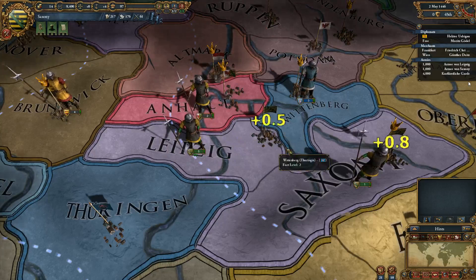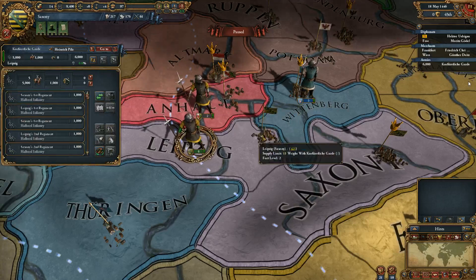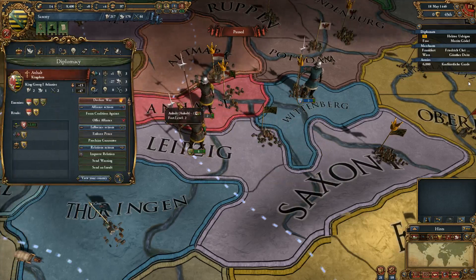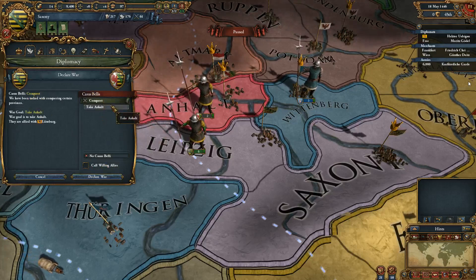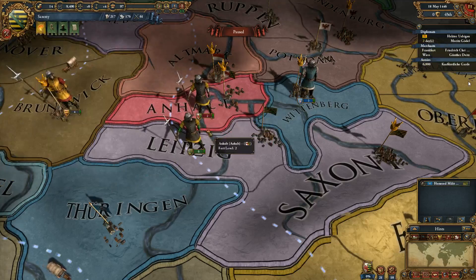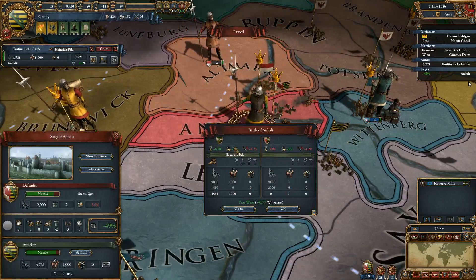Anhalt's opinion of Saxony changed by plus 30 — that won't last very long. Let's go ahead and declare war on Anhalt. Turn the speed down a little bit and let's go ahead and take care of this. We gained 6 prestige — awesome.